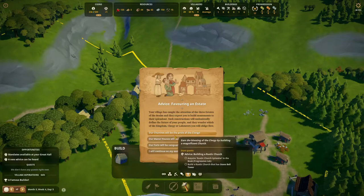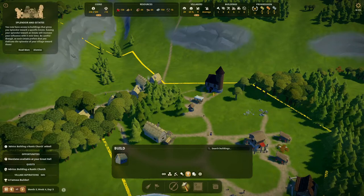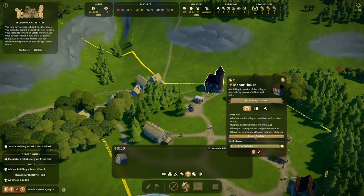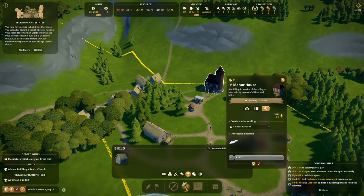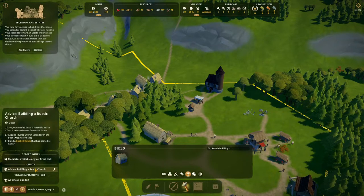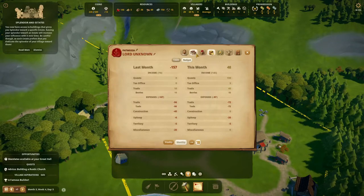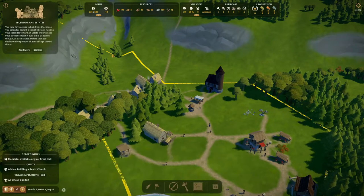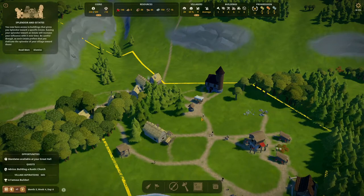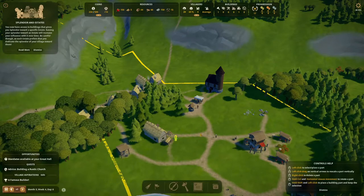We are going to build a church first because I really want that. We still have mandates available — I guess we should get a bailiff. Let's unlock him, we have the money now. Actually, no — I have a better idea. We almost have the money for an extra zone, and we also want to build the rustic church because it will help our village to grow.